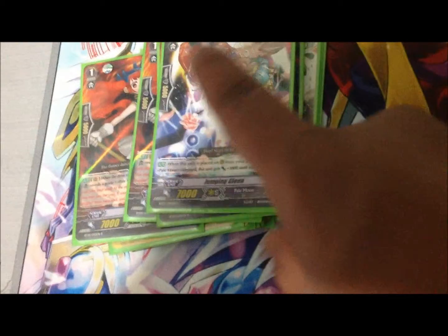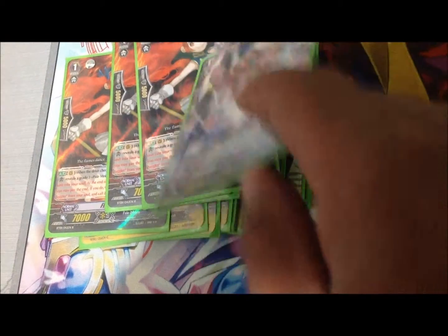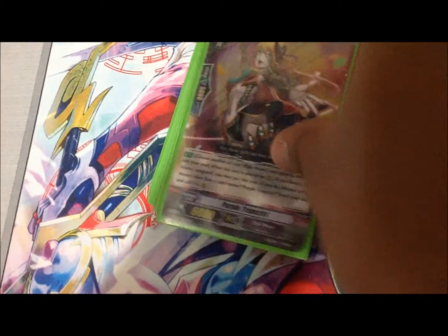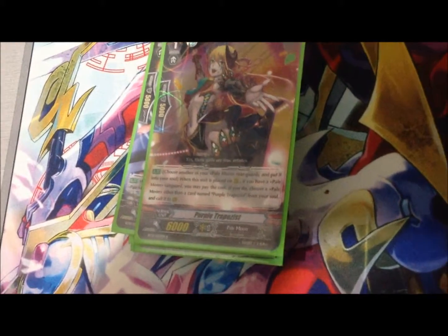A great target for that is Jumping Glenn — she has a really great ability: when she's called from the soul to the rear guard, she gets plus 3k, making her a 10k attacker. I'm probably going to run three of her. Then there's Purple Trapezes — when she's placed on rear guard, I put a Pale Moon from my rear guard circle into the soul and then call a different one out. I'm definitely going to be playing four of her.